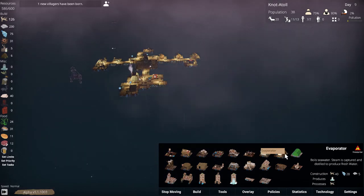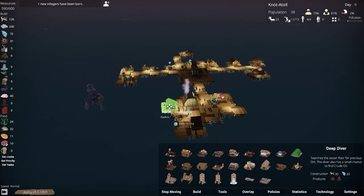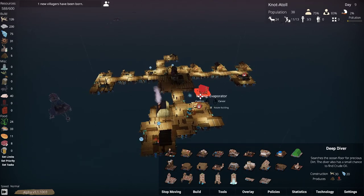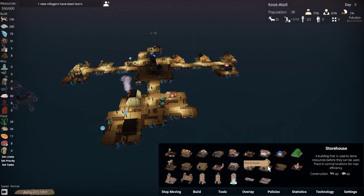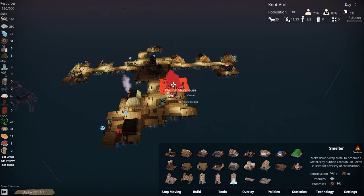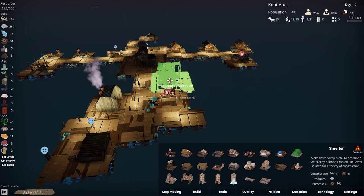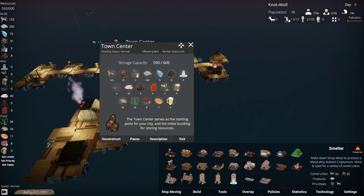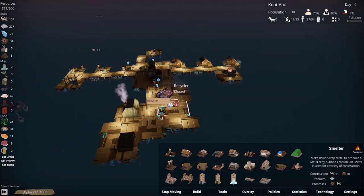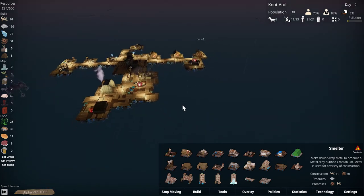How are you doing smelting? We got scrap metal — 220 metal in stock. What else can we make? We can get an evaporator to get us some water, probably good for the future. We could put a storehouse in here. Right now our storage is at 590 of 600, so we're going to literally stop doing things if we don't get this stuff stored. We've got the wood and we've got the metal — excellent.